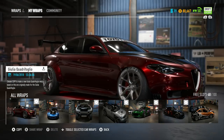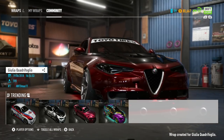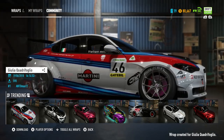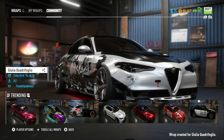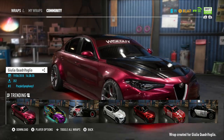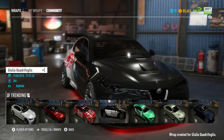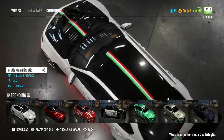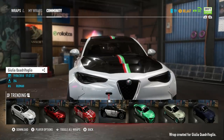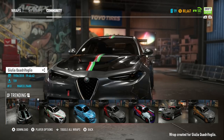Our previous car looked pretty much like a touring car — not exactly like this. I'm going to go into the community and see what people have designed for this thing. I don't want to go with anything too insane design-wise — it is a drift car. This community design actually looks really nice, I'm not going to lie. It's very outlandish but really nice.